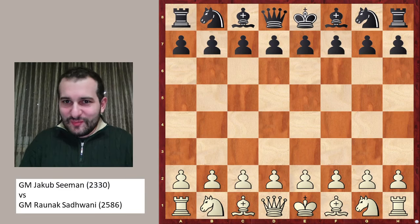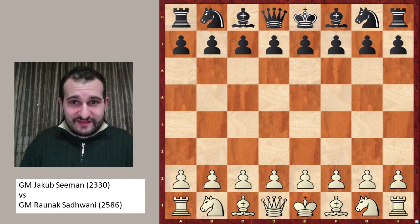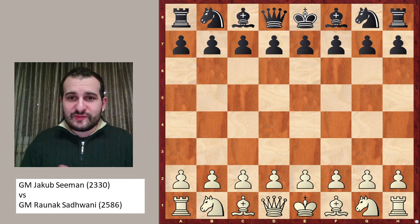It looks like a sneaky little move, causing huge troubles to the e6 Sicilian players, such as Taimanov players, Powelson players and d4 Knight players. With this in mind, let's look at the game Jakub Siemen, the current U16 World Chess Champion, against Grandmaster Raunak Sandvani.